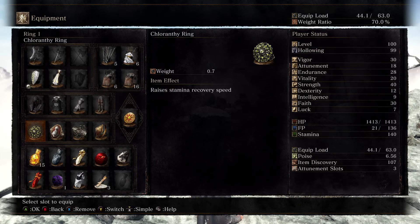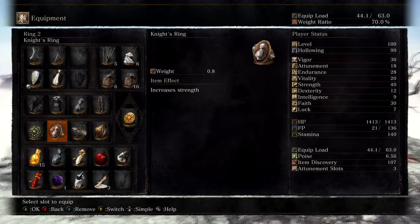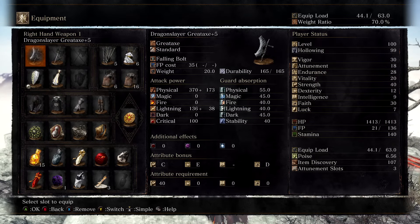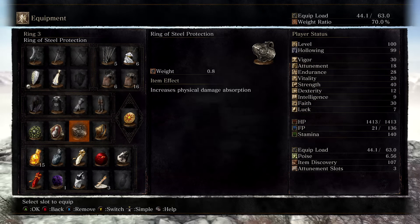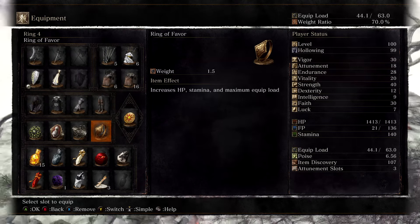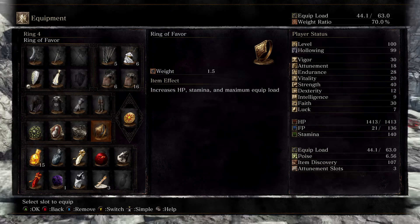For my rings, I have the Chloranthy Ring, which increases the stamina recovery speed as well, and these do stack with the Grass Crest Shield. I'm using the Knight's Ring, so it gives me a plus 5 to Strength — I only have to level up Strength to 35, then equip the Knight's Ring, and that'll give us up to 40 Strength in order to use the Dragonslayer Great Axe. I'm using the Ring of Steel Protection, which will increase our physical damage absorption — I believe it's by 10%. And lastly, we are using the Ring of Favor, which will increase our HP by 3%, our stamina by 10%, and our maximum equipment load by 5%.